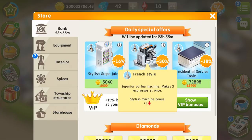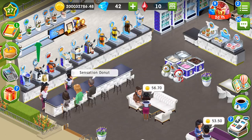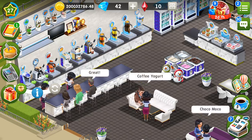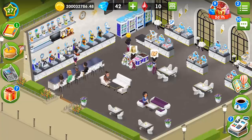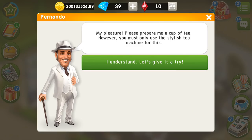When you want to buy stylish equipment, you can click on the information window and see how much you are going to get. If you already have stylish equipment, click on its information and the reward will also be indicated there. When you start, you may want to talk to Fernando — he is going to tell you everything about the new currency. If you don't have a stylish tea machine, Fernando will give it to you for free, to make rubies available to all players.